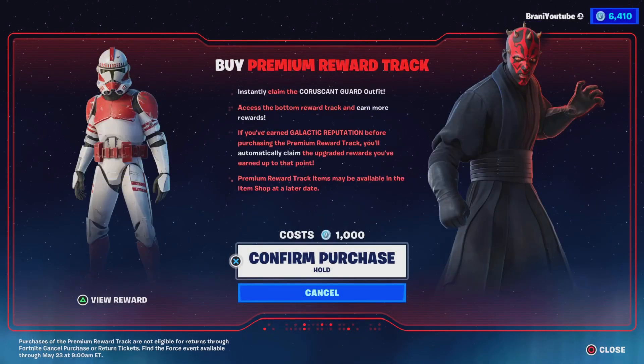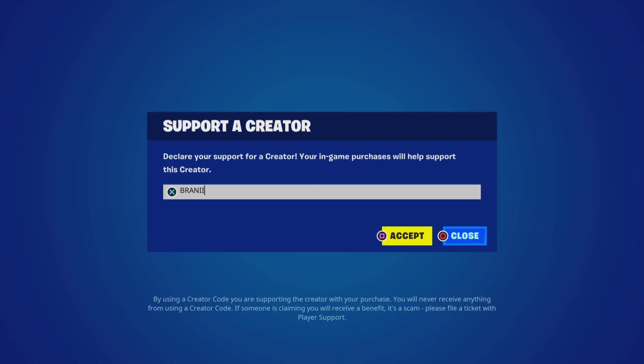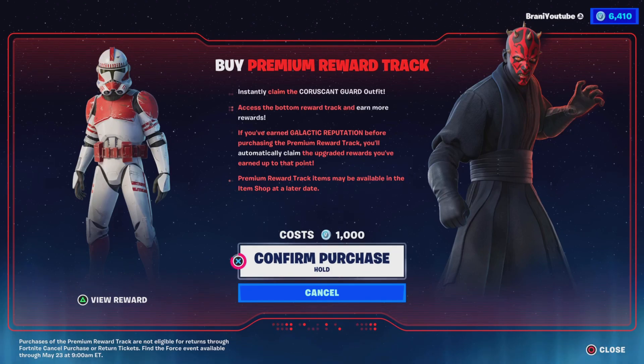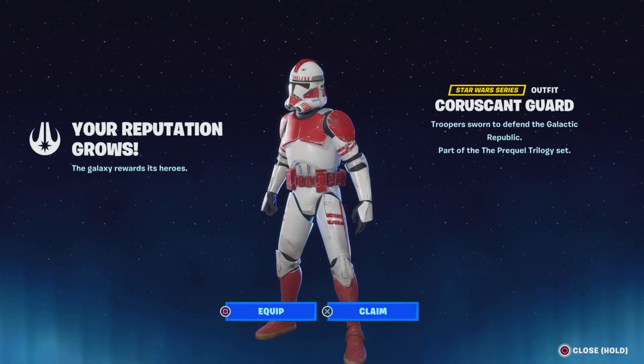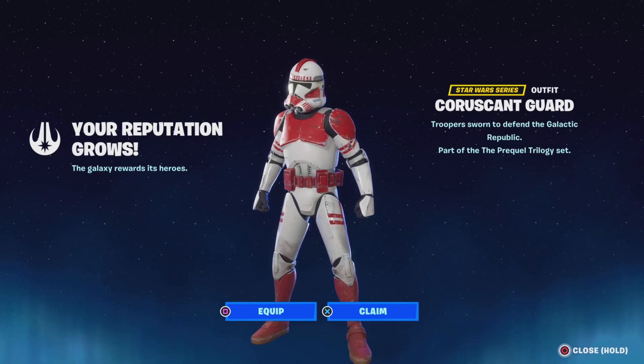This is the reward you get and then you'll get the other skin. It does help out a lot for the Star Wars mini battle pass too. Use code Branny with two I's - hashtag partner. Let's go ahead and pick it up. It costs 1,000 - it's worth it. So we get this skin, which looks amazing.